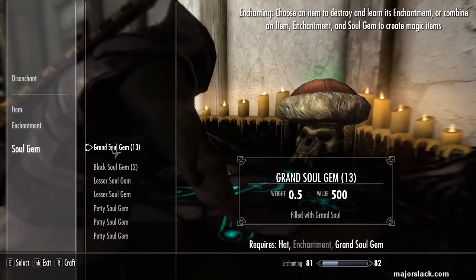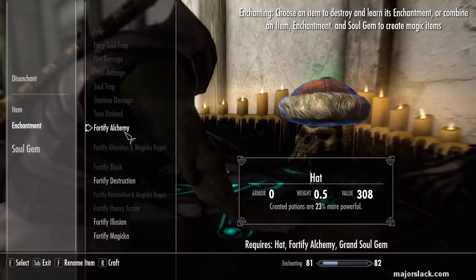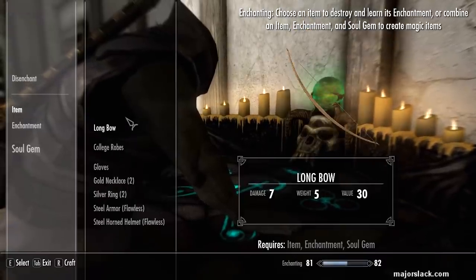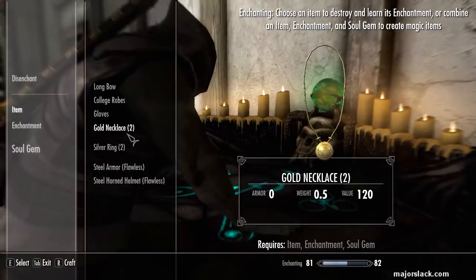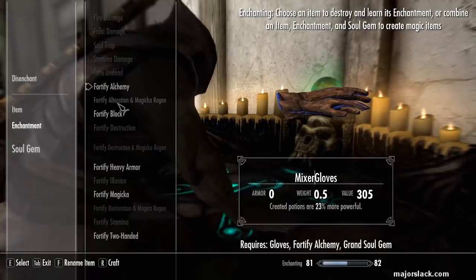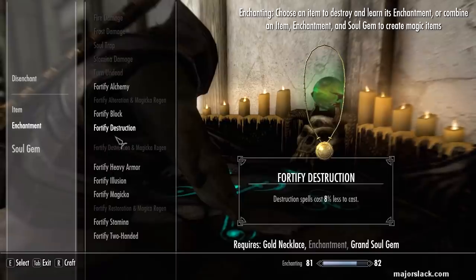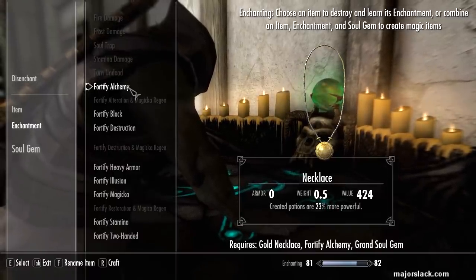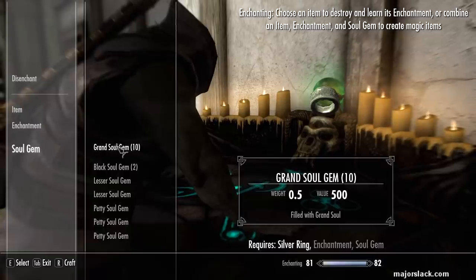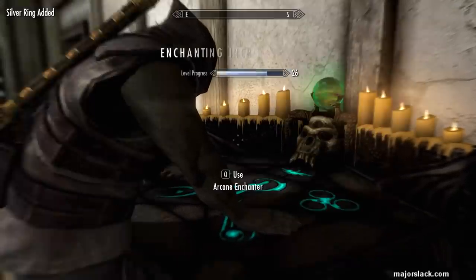Hat, Soul Gem Grand, Enchantment — Fortify Alchemy. Mixer's Gloves. Next. Boom, Ring, Soul Gem Grand, and Alchemy. We got ourselves an alchemy suit, ladies and gentlemen.